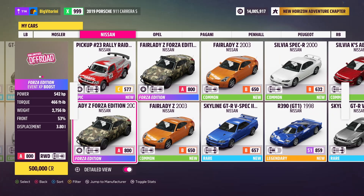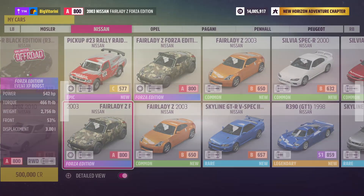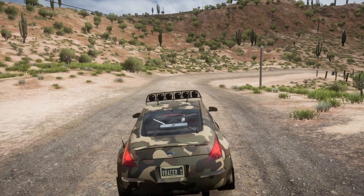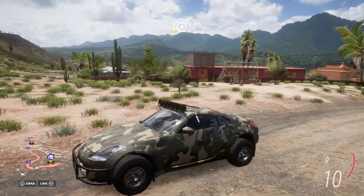It's the Fairlady Z Forza Edition 2003. If you don't have this car you can go to the auction and get it for cheap — it should not cost you a lot. Even if it does, you can just play a bit and get the money. Once you get this car you will get the money back really fast.